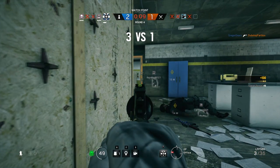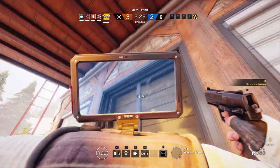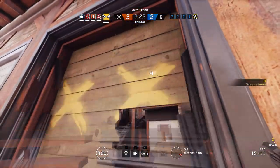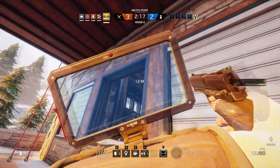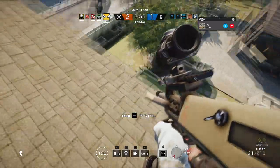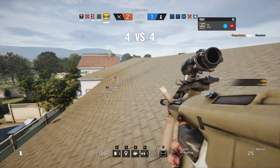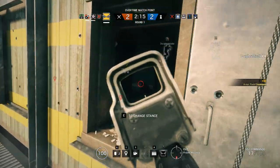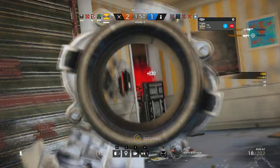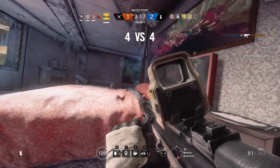On to the Germans. Use IQ's scanning tool to take out cameras, especially the placeable ones Valkyrie can use. The scanning tool obviously scans more than just cameras — if you didn't find the objective during the planning phase, you can get a general idea of where it is just by seeing where defenders are placing their stuff. In bomb mode, you can actually locate the bomb itself. IQ has great primary weapon choices — the AUG works very well with an ACOG scope, and the SG with a holo. She can also bring a machine gun that kicks heavily but has good damage output and works a lot like a high-cap assault rifle.